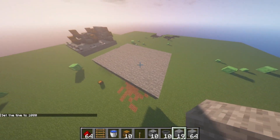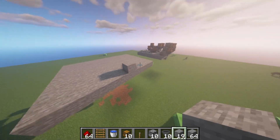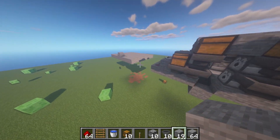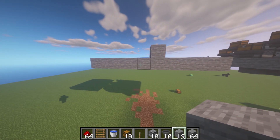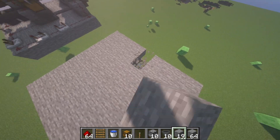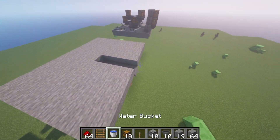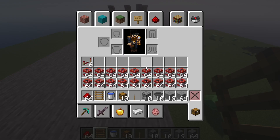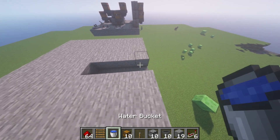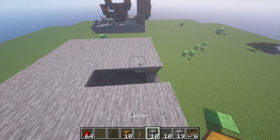All right, that part's done. Now you want to measure out the rows: one two three four, space, one two three four. Then place your ladder — you're now done with the ladder — and put the water bucket right here. Done with the water.